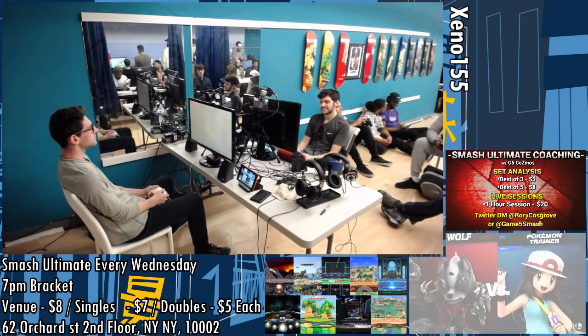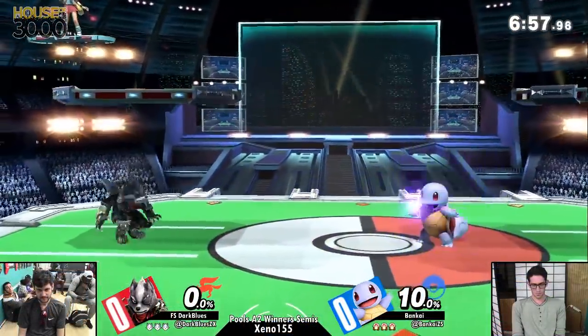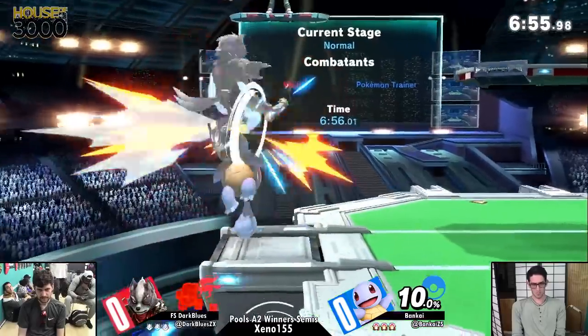With Wolf's ledge trapping, he has a lot of moves to pressure you to get off the edge - like down tilt angled down, forward tilt, down smash - and then he can just grab and reset the scenario, or just nair you back off.